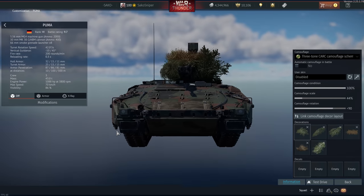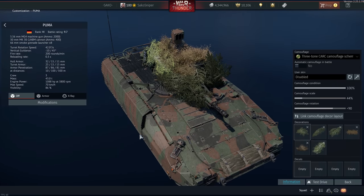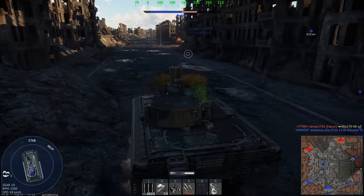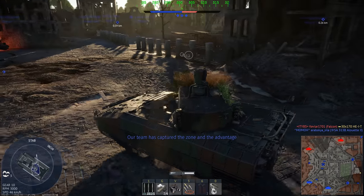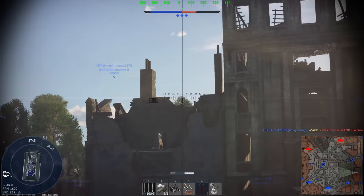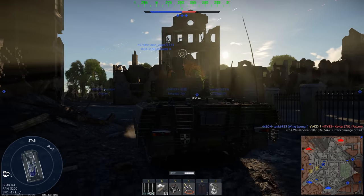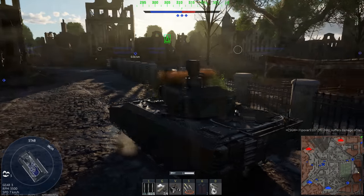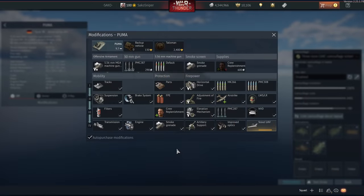Sure, it does have better survivability. The Puma is larger with a more bulky appearance and composite screens on the side to protect you from chemical weapons. We also have an optoelectrical dazzler which does prevent you being targeted by some ATGMs. While the Begleitpanzer has ATGMs on the side, the Puma does not — its only armament is the 30mm cannon, which fires AP FSDS rounds capable of penetrating 121mm of armour. But in my opinion, the ATGM and multi-role 57mm of the Begleitpanzer is much better.